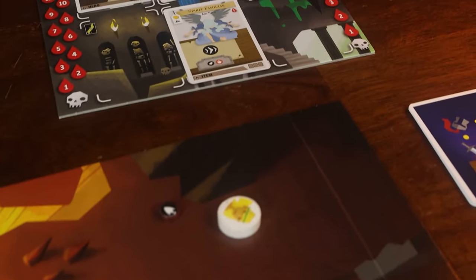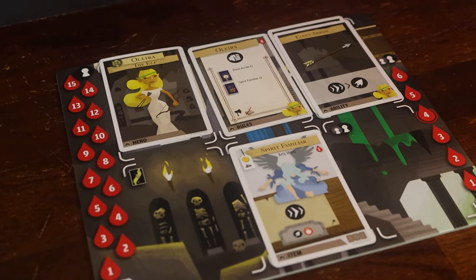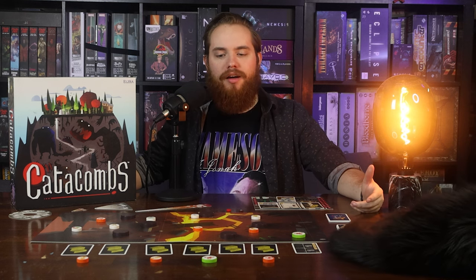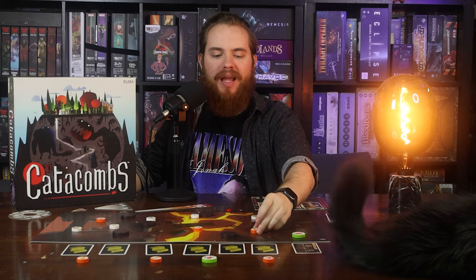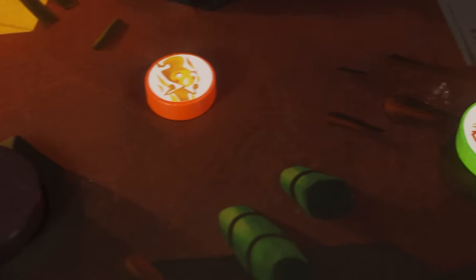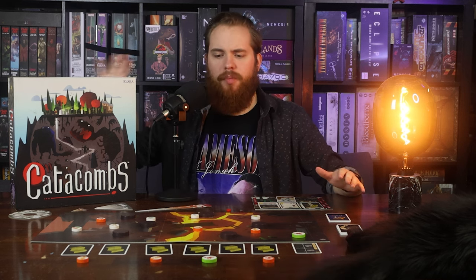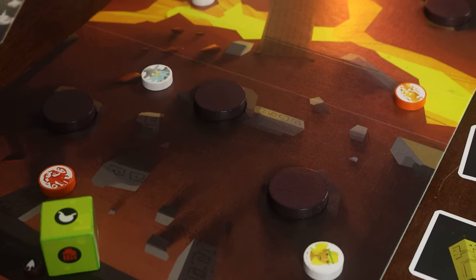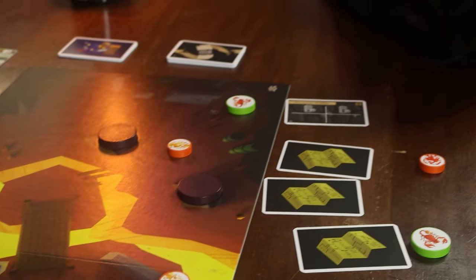You start out with classic fantasy archetypes — right here I've got Illyria the elf, who has elven arrows and a spirit familiar, and there's a barbarian, a wizard, and even a rooster named Roussan. The rooms have specific baddies based on each setting — like this fiery cavern place has scorpions and fire elemental creatures. In addition to the base game, there are a million expansions that add unique villains and new characters. Whatever kind of fantasy story you'd like to tell, there are probably components in the box to do it.